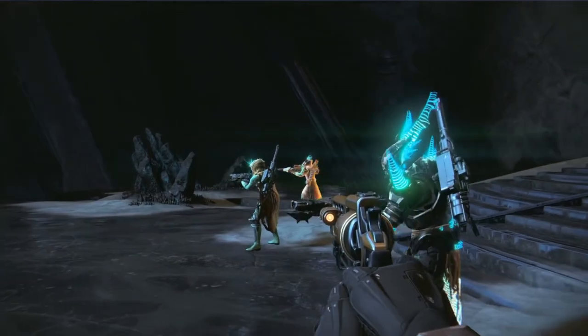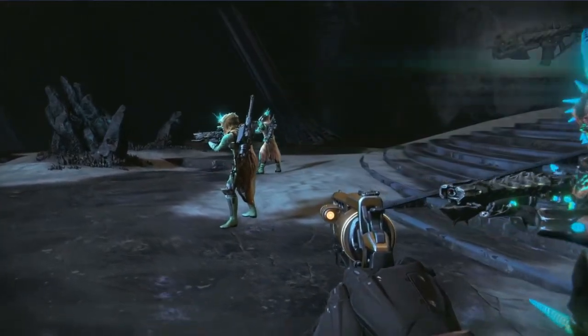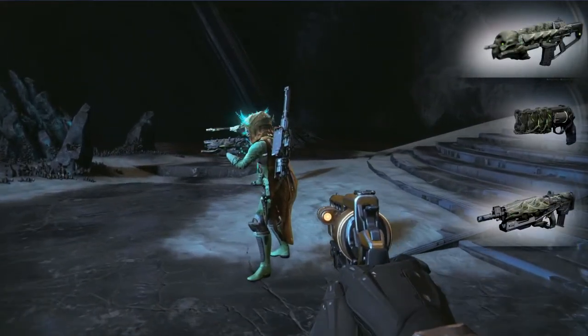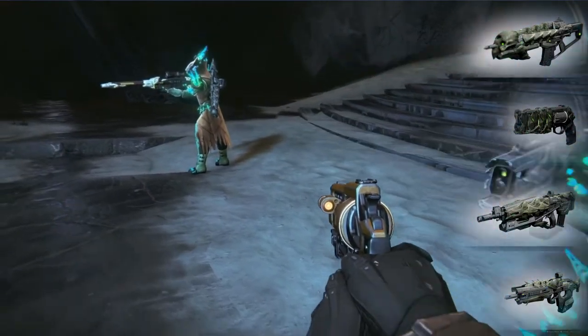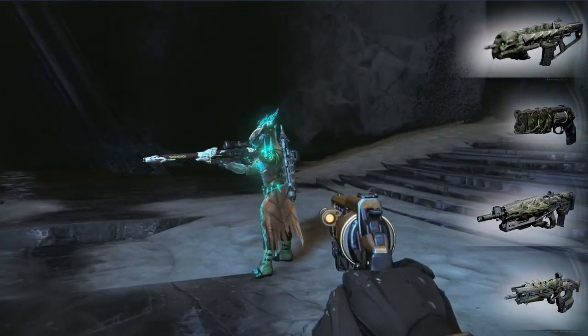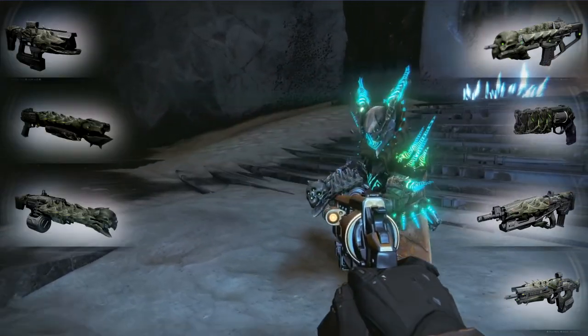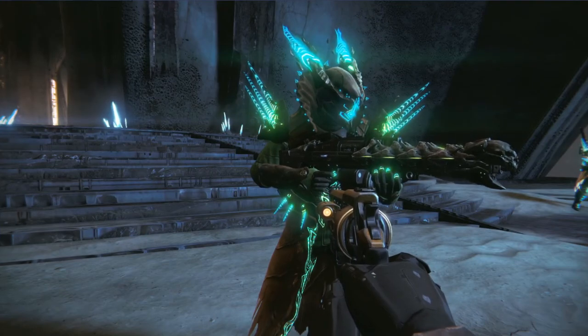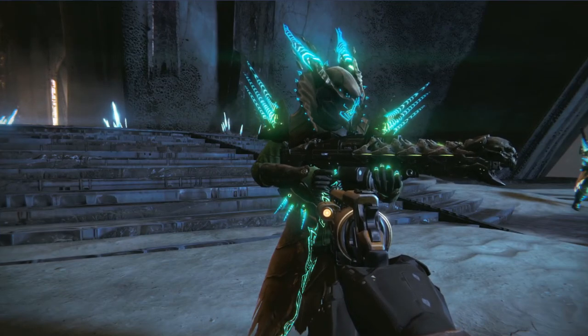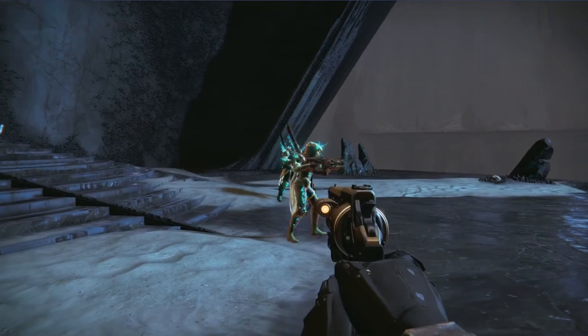The weapons in Crota's End are the Abyss Defiant, the Word of Crota, the Oversoul Edict, and the Fang of Ir Yût. These all have Adept versions, which means they're elemental when they're exotic. They also have the Light of the Abyss, Swordbreaker, Song of Ir Yût, and Hunger of Crota. Notice I did not say Black Hammer — the Black Hammer is not going to be in Crota's End anymore. Very sad. Go get the gun now if you want it.